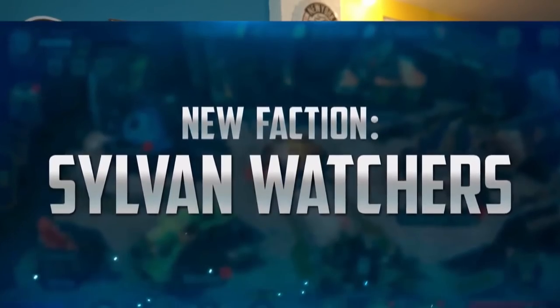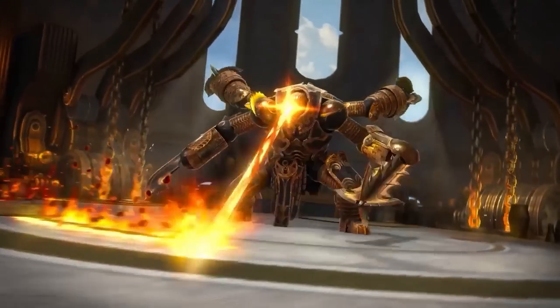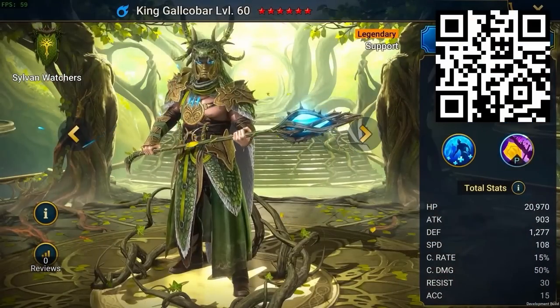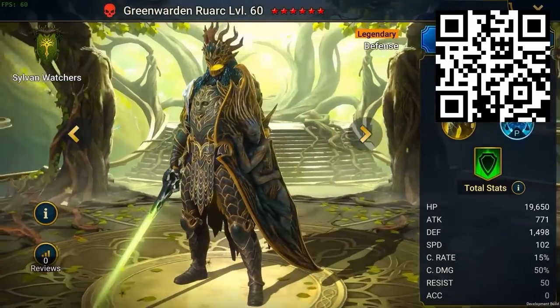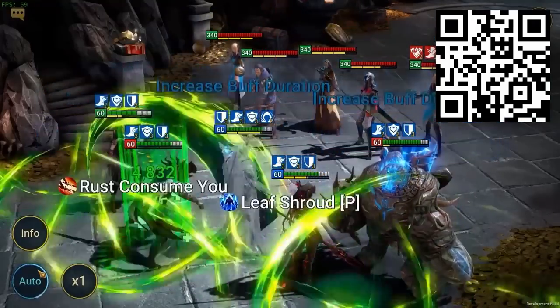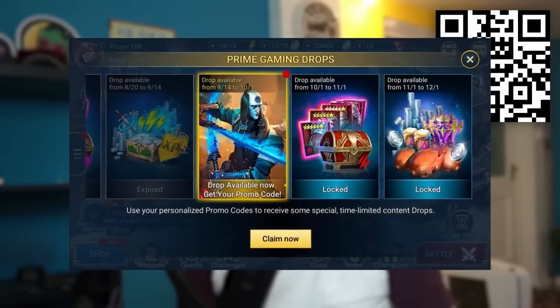This month is huge for Raid. They've just released a brand new faction, the Sylvan Watchers, with some amazing new champions. Raid also has a full lineup of events along with a new season of the Forge Pass where you can get your hands on some of the most powerful gear the game has ever seen. And if you're an Amazon Prime member, you can get exclusive rewards in Raid right now.